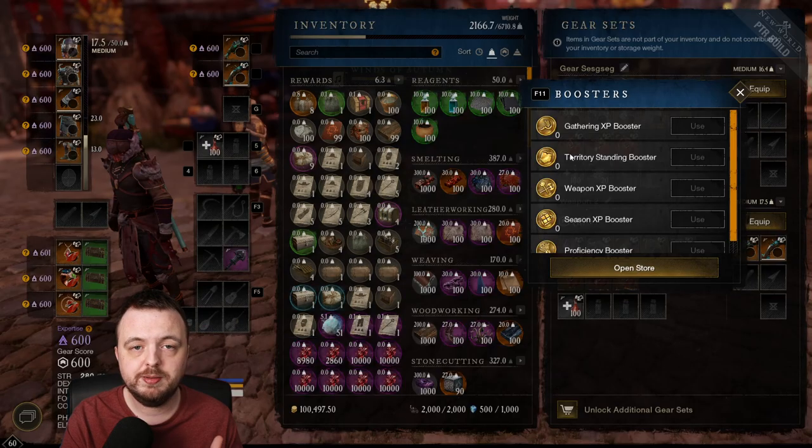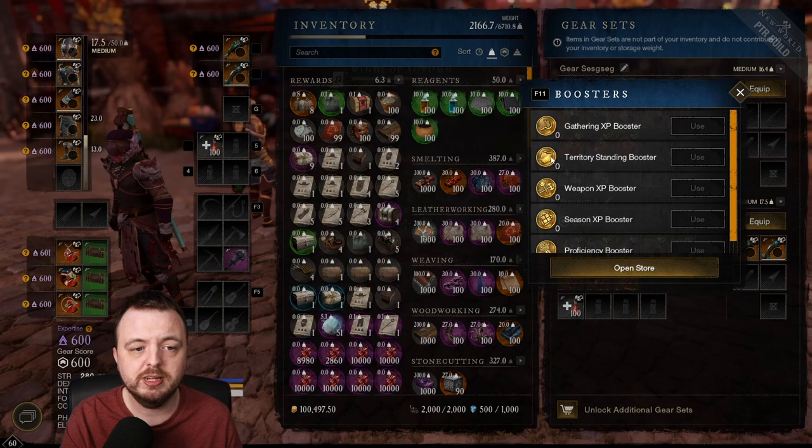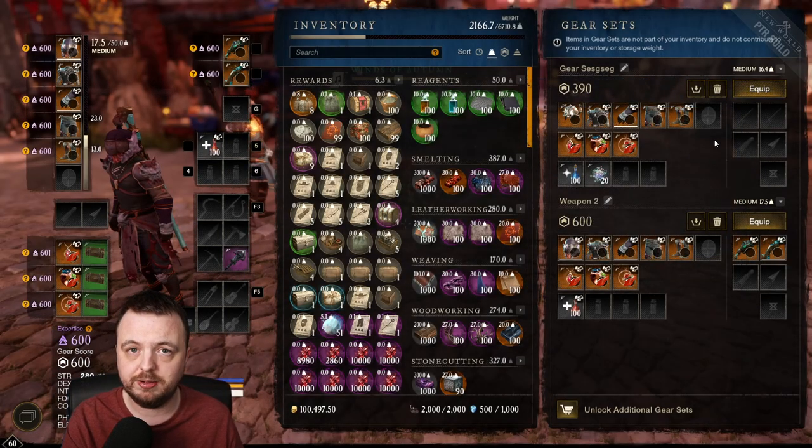The boosters are effectively all doubles. The gathering booster is 100% for two hours — it does not apply to aptitude. Territory standing is also 100%, weapon XP is 100%, season XP booster is 100%, and the proficiency booster is 10% for 90 minutes. I can't test them because the store is closed on the PTR.